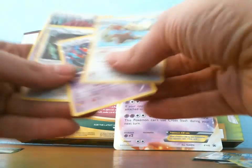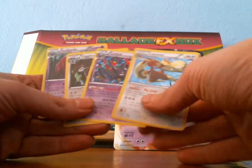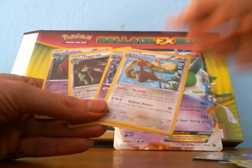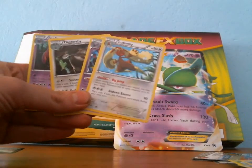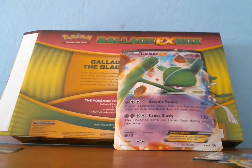Yeah, this was pretty bad. Four rares, the Jumbo Card, and the EX. I'm hoping this box wasn't weighed, but it was sealed — pretty bad pulls. Let's see what I get in my second Glade EX box, and thank you guys so much for watching.